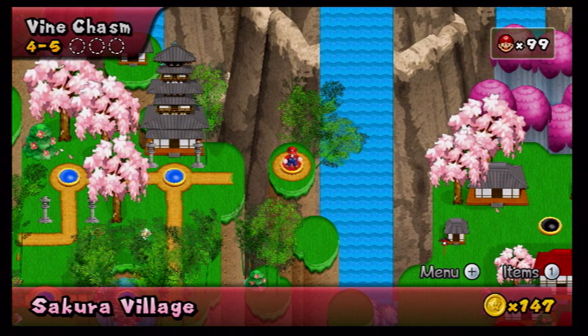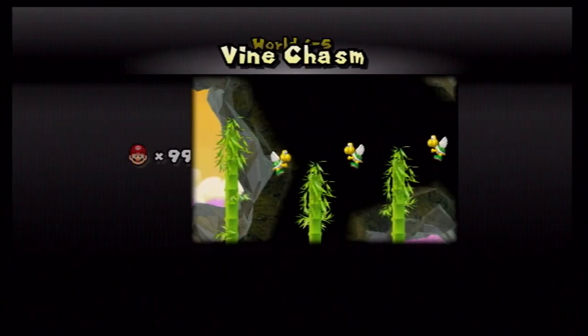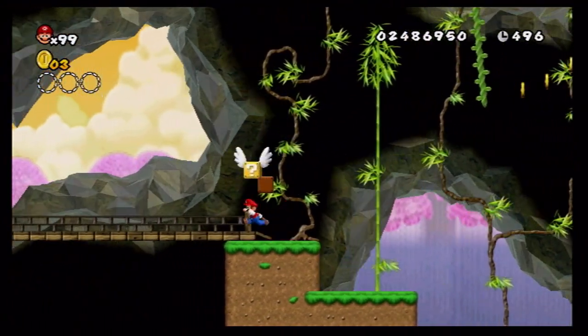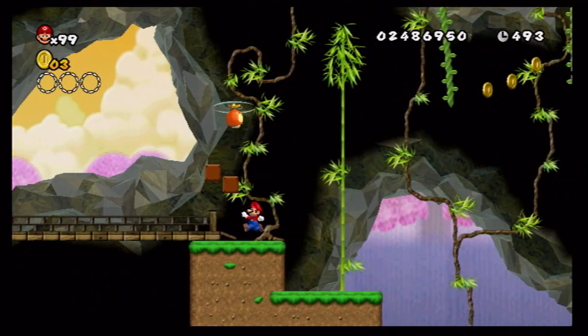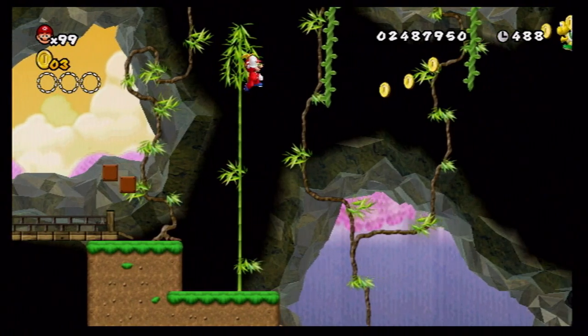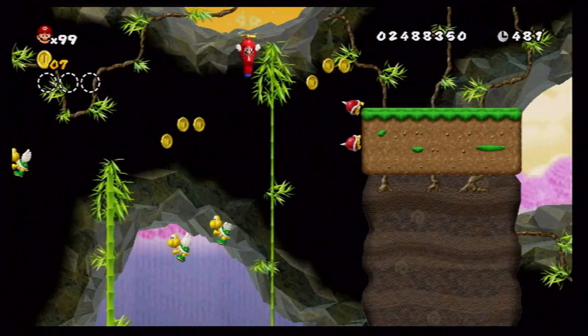Let's go ahead and start with World 4-5 Vine Chasm. Here we go, World 4-5 Vine Chasm. What do we get this time? Oh, a coin! Oh, a propeller mushroom! Give me that propeller mushroom.